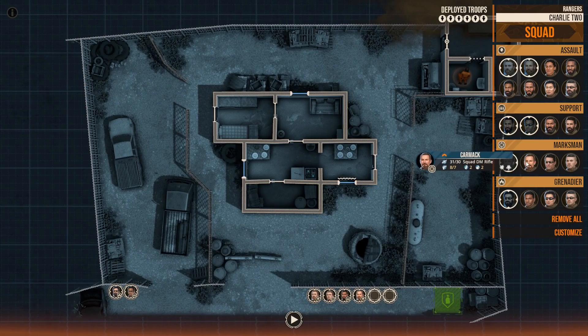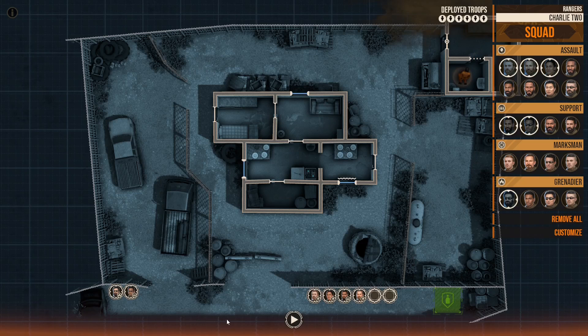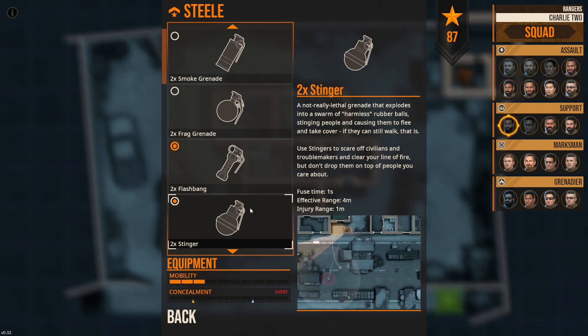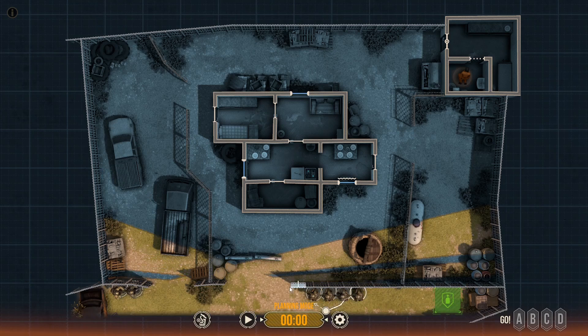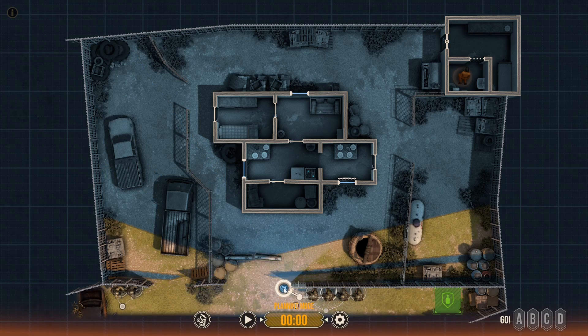For this one, we're probably gonna need a support gunner. A marksman? Definitely not — it's not that good. A grenadier could be useful, as well as another assault. These guys have smoke grenades, and this guy should also have smoke grenades, then they all have flashbangs. For the initial clearing, we're gonna use our assault troopers because that's what they're good at. These guys are gonna clear through here. Hopefully there's no one out there to openly contest it for the first part.